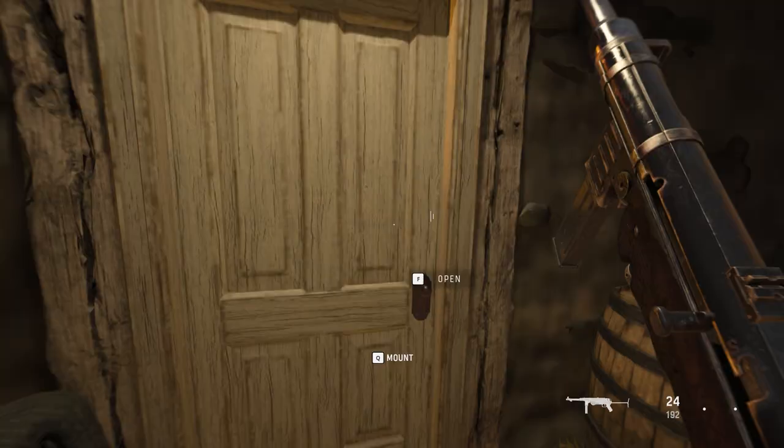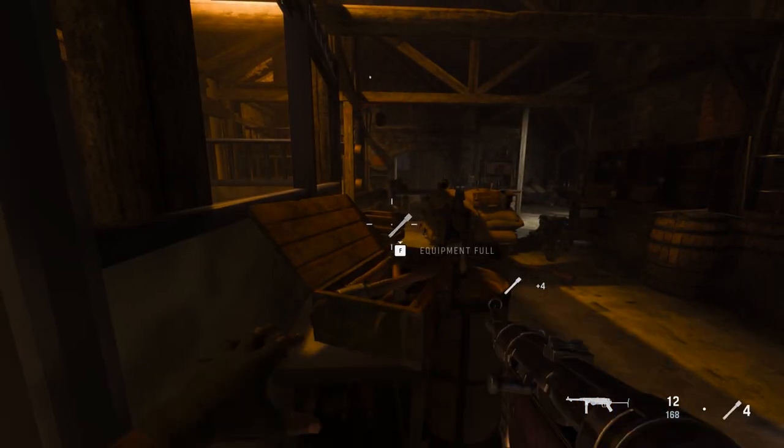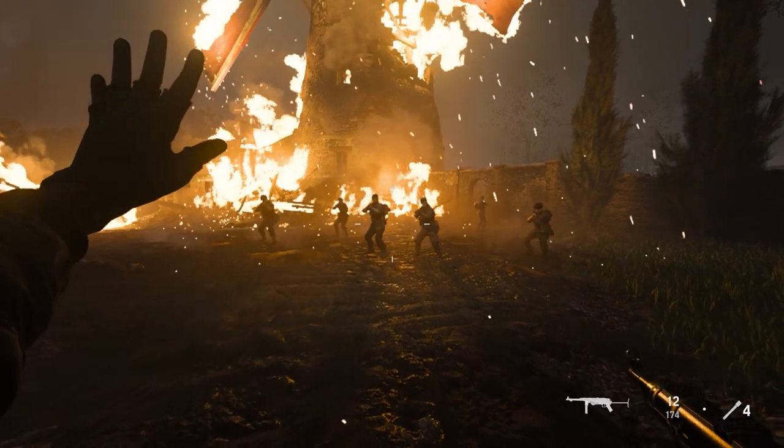The last part is pretty self-explanatory. Go through the door and clear the room. They even give you some grenades to use if you're struggling — how kind. Once that's done you're all finished. Head out the barn door and regroup with your squad.